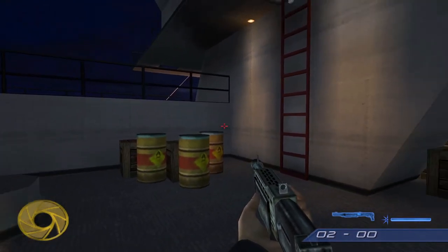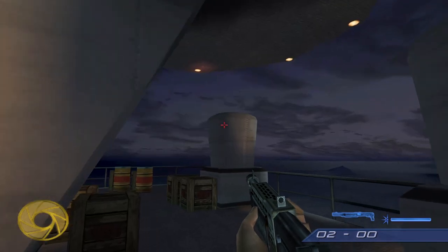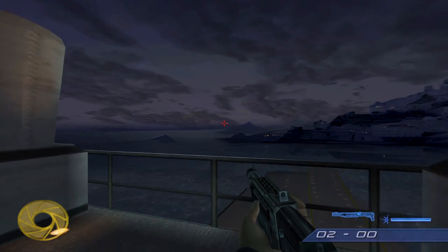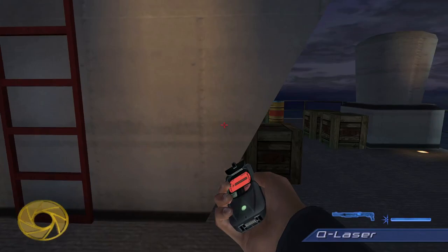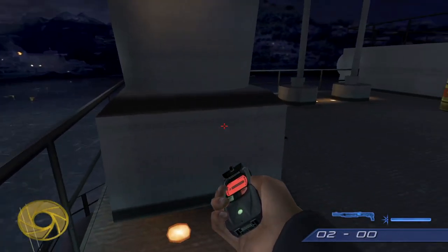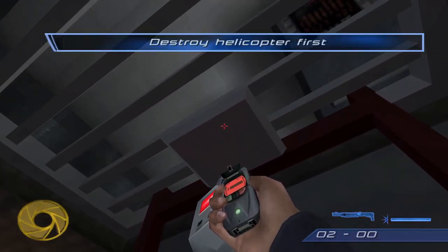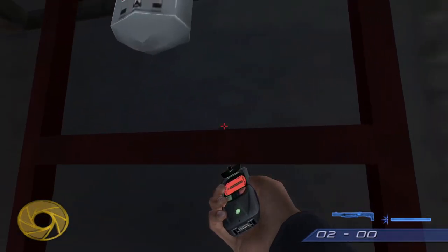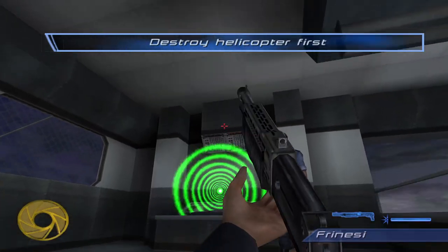Here's another interesting secret that sheds light on the development process. Normally the helicopter is here and you can fight it, or just keep going and break this lock and continue up. But you can tell they originally intended you to have to defeat the helicopter, because if you go up here towards this grate and press A, it says 'destroy helicopter first.' This is a leftover message from the beta. Of course, we don't have to do that - just break the lock.